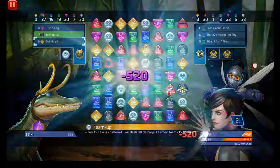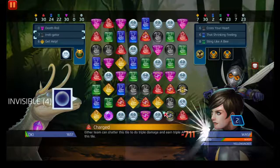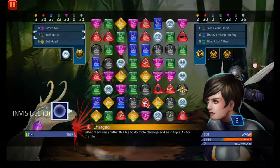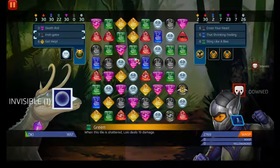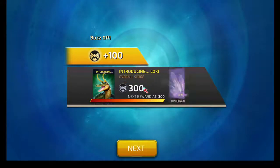Alright — Loki, time to go invisible again. We'll go Instigator, get some match fives, get some charge tiles. She's almost down but we gotta take a small commercial break. Alright, Disney's One Saturday Morning now continues. I forgot about Death Roll — anytime they match a charge tile, damage is dealt to them.